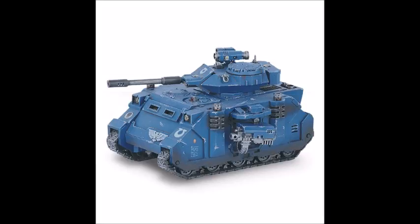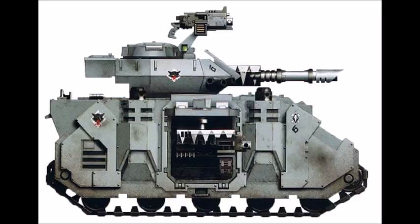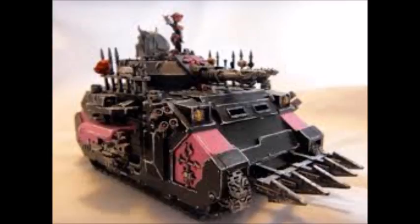Secondly, although its front armor is very good, it's flimsy on the sides — only armor 11, meaning if someone gets a side shot on you, you're in trouble. Not a bad tank and certainly a staple of the Adeptus Astartes over the years, and the traitor legions too. Forge World versions and Horus Heresy give it Machine Spirit for better maneuverability, but not covering those here. Predator sits at number five.